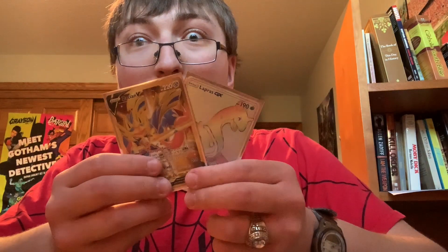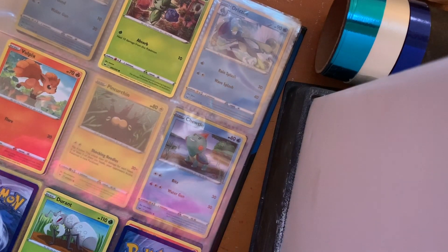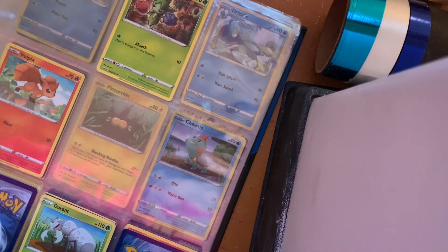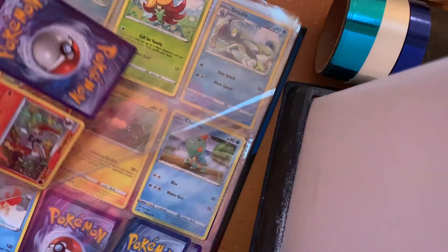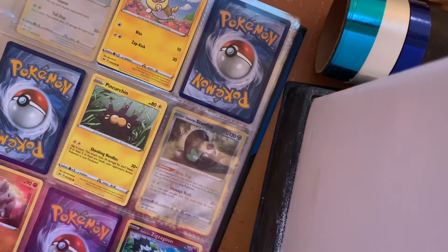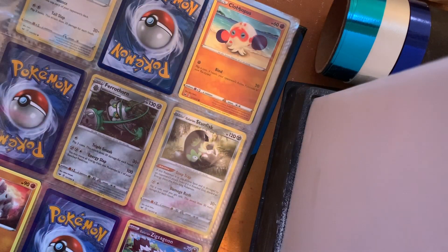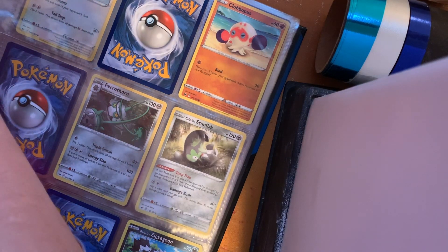These are the two good pulls that we got out of this box. Now let's move down to the binder. Let's see what cards I need to add to the binder. We've got a new Sharda, which is number 88 out of 202, and it will go right down here underneath the area near Rapidash and the two Gossifleurs.